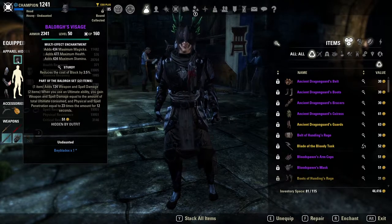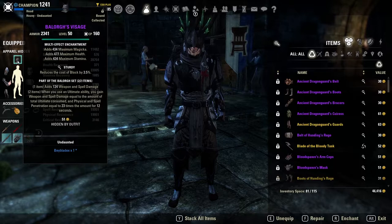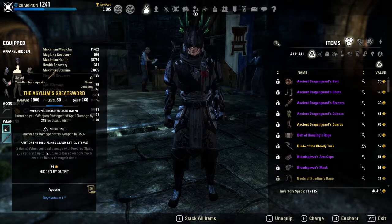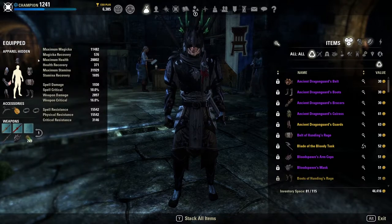You're just going to be hitting them for an absolutely massive smack of damage. On our front bar, because Clever Alchemist only needs to be single-barred, we are running the Asylum Greatsword. Because we are using Battle Roar, I want to have as much uptime on it as physically possible, and the Asylum Greatsword gives us additional ultimate based on how much damage we deal with our execute, Reverse Slash. It just helps us get to our ultimate quicker since that's what this build is heavily based around.